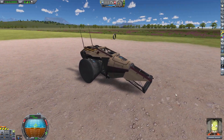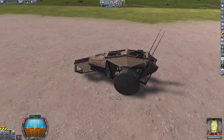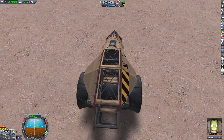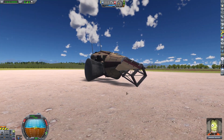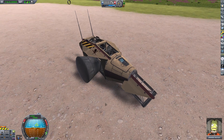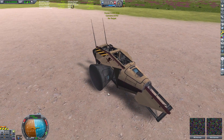It looks like it has so much fun — it wants to have so much potential. I'm so sorry, little one. It's the little craft that wanted to so badly. We'll make you the thumbnail — how about that? We'll make you the thumbnail. Don't worry about a thing.